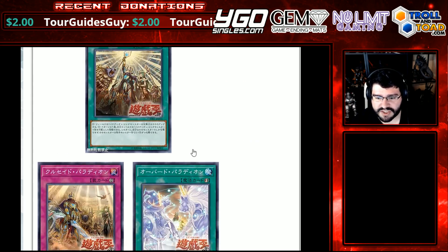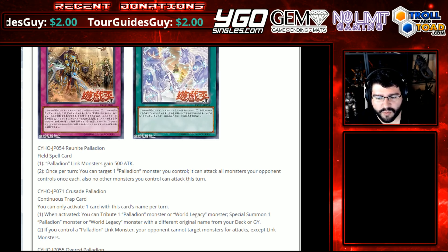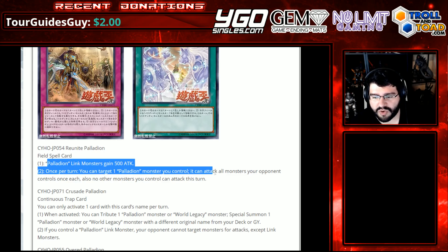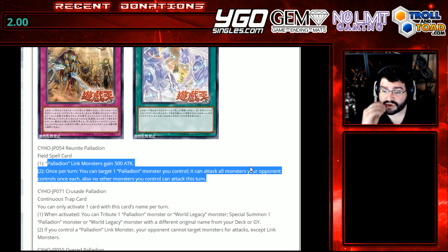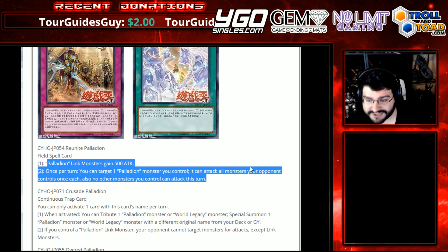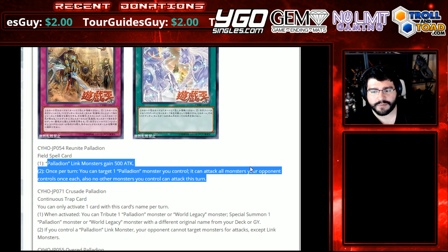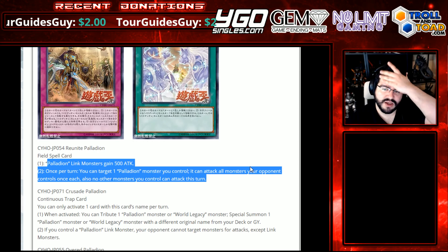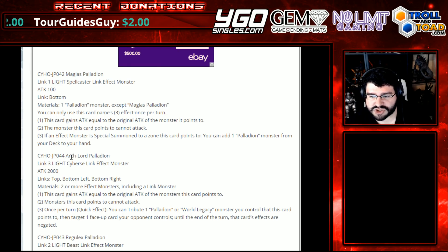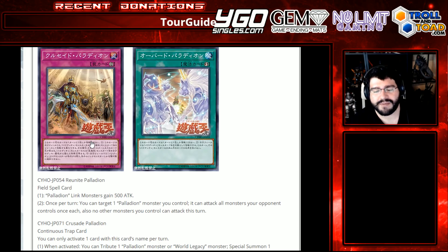What do you guys think so far? This is crazy to me. We've got a spell, spell, and a trap. It looks like a field spell, a quick play, and a continuous. The field spell — Reunite Palladian. First effect: Palladian Link Monsters gain 500 attack. Once per turn, you can target a Palladian monster you control — it can attack all monsters your opponent controls once each, and no other monsters you control can attack this turn. Your Palladian monster's already blocking, but that's huge because you gain the attack of what's behind you, and then you just go Azura Priest through everything with potentially double damage. I can see the cheese this deck can produce. The engine's already so splashable and gets you advantage like crazy — between the Link Monster and the Celestial Bodies. That is crazy — this is Advantage City. You get one from your deck, you get one back from your grave. The field spell getting a resource would kind of maybe break it a little too much.